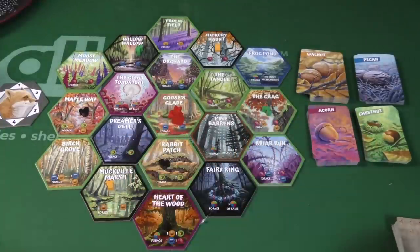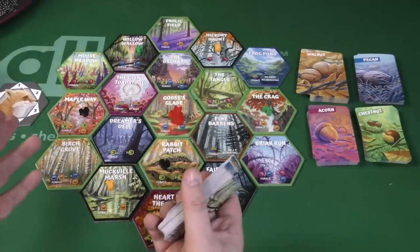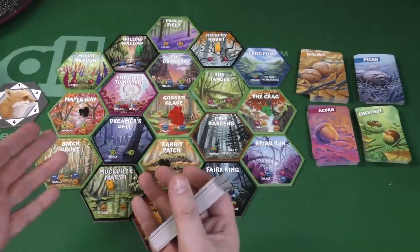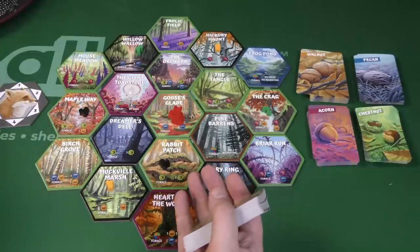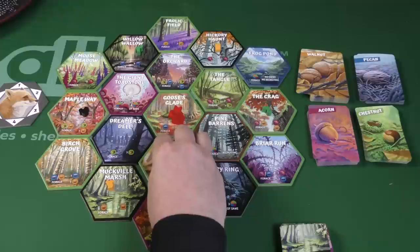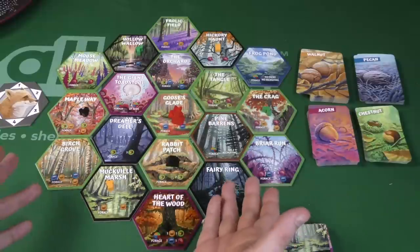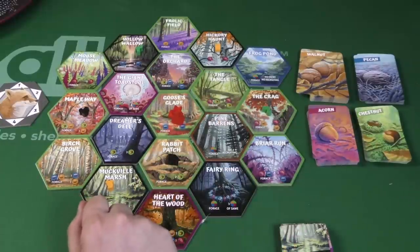You're also going to get some of these objectives. One of the core concepts of the game is whenever you have three squirrels of your color together, you're going to remove those and build a nest. That's an important thing — nests are worth two points at the end of the game.